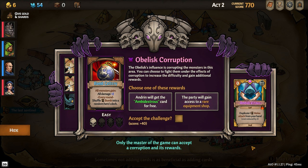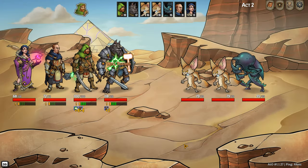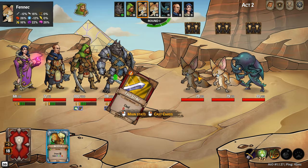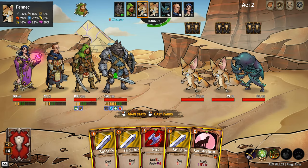We do have some obelisk corruption available here. This is a difficulty modifier to get bigger rewards. We're going to pass on the obelisk corruption for this one — this is the first time playing this act, it could be really tough. In the first act we were fighting trees and sheep. You'd hit the sheep, they'd be like 'bah' every time, and we were owning.